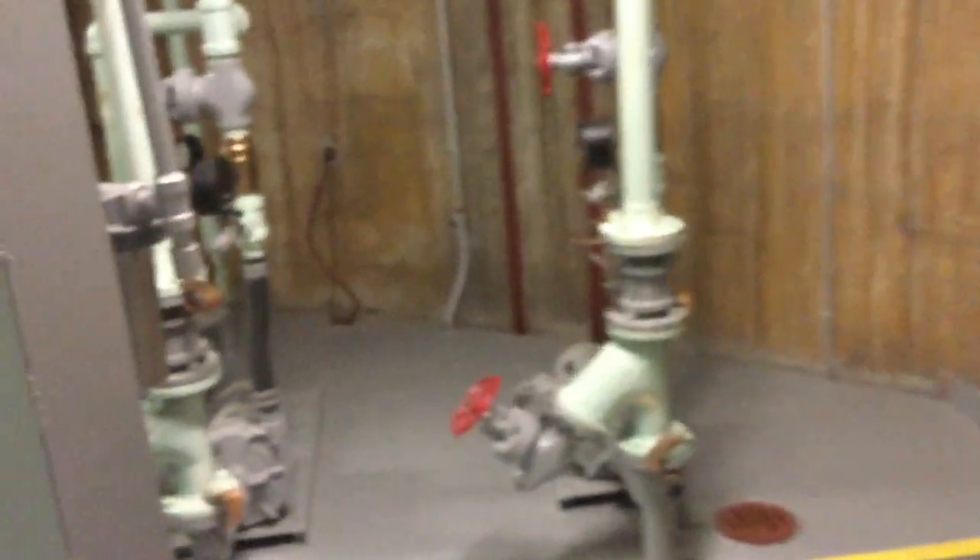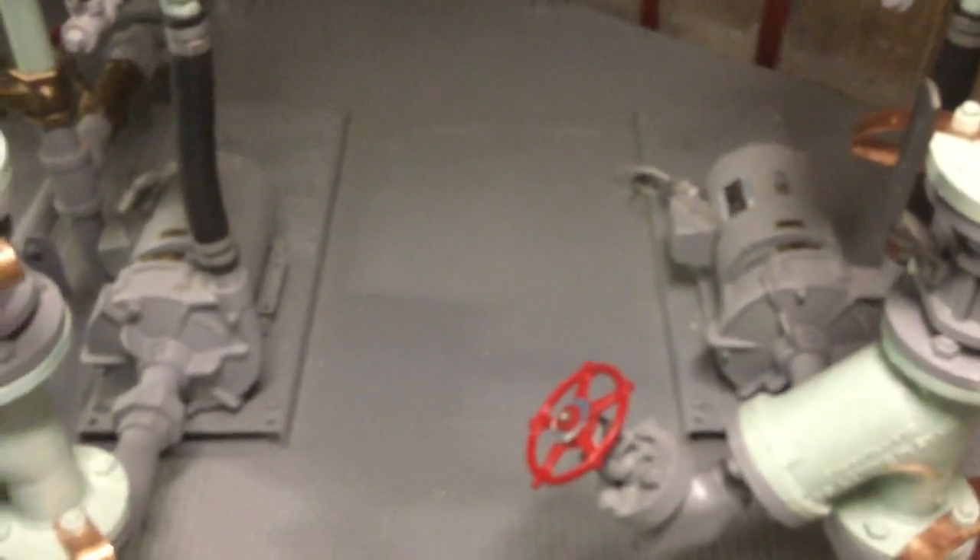Here's the other exhaust duct right here. And here's the hatch down to level 8. These are the domestic water pumps right here — they normally provide water pressure for the complex except when we go into plumbing shutoff. The reason they're not shock-isolated is that if we get into a situation where we think we're going to experience some violence from the outside, we'll go and shut these pumps off anyway, so it doesn't matter if they're damaged or not. And that brings us back to the elevator. Thanks for watching.